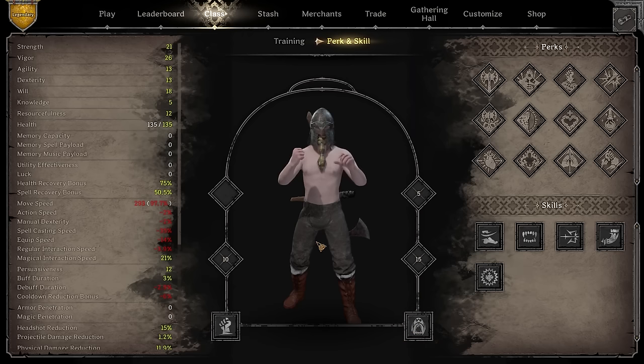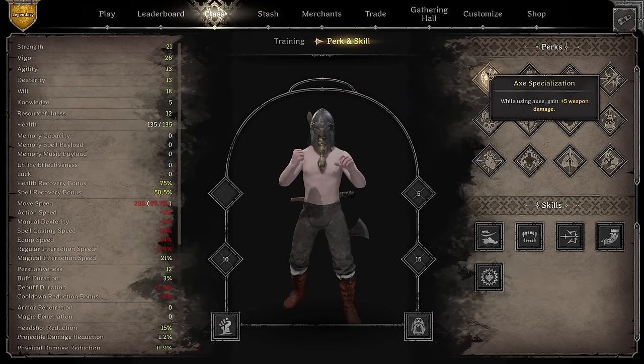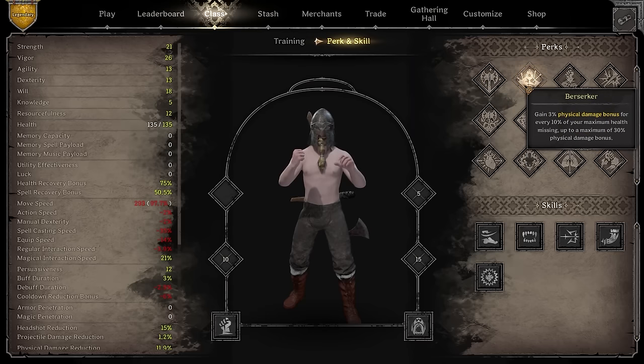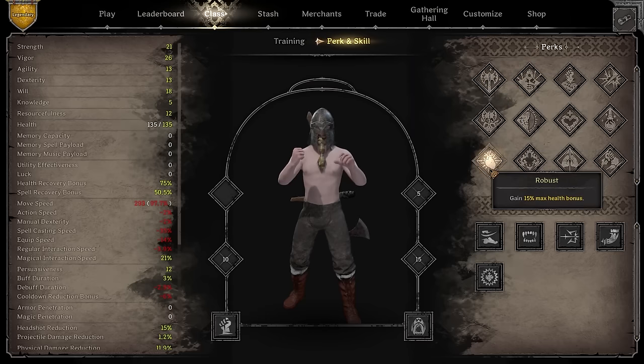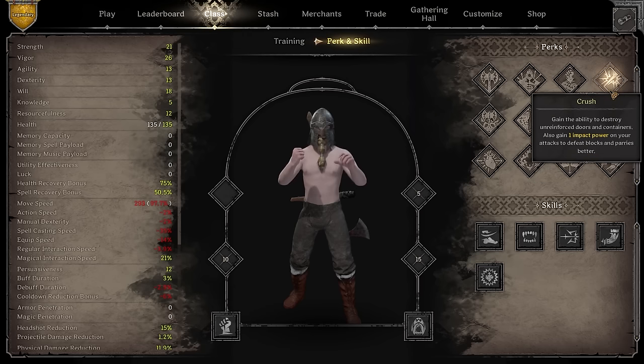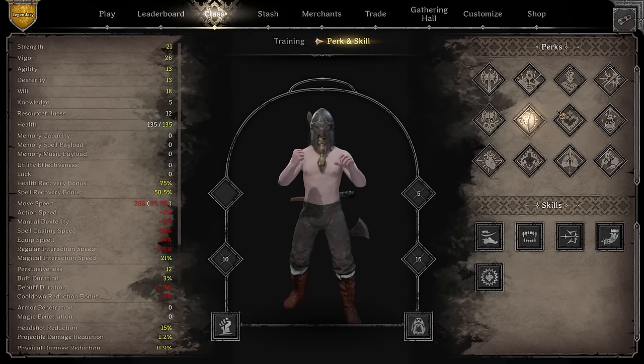Let's get back to the perk section. The combination I usually play the moment I hit level 20 is axe specialization, iron will, robust, and potion chugger. I never use berserker. I almost always use either crush or iron will - it's 50/50 depending on whether I'm playing solo or whether I have a high enough action speed.